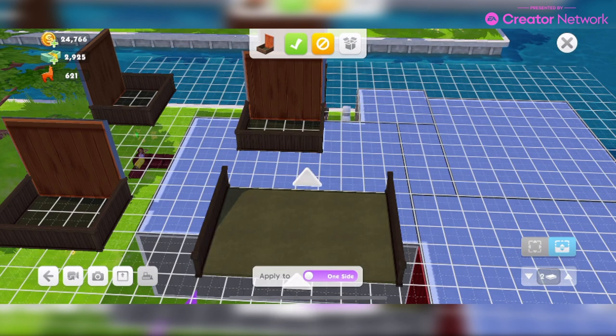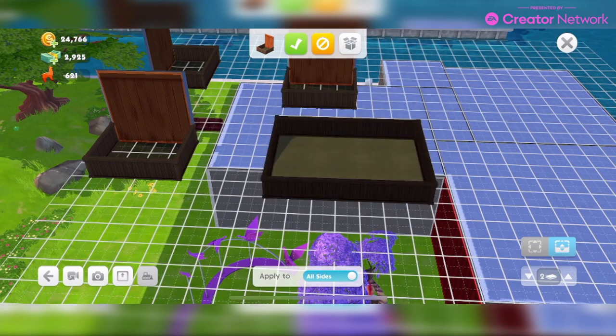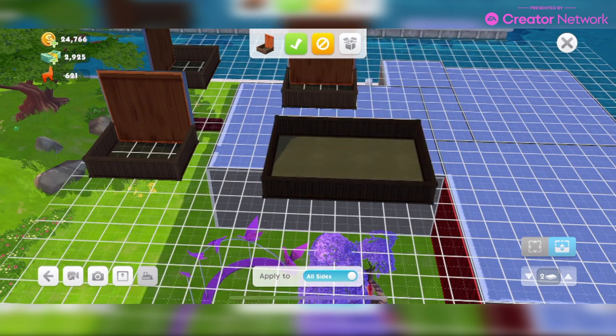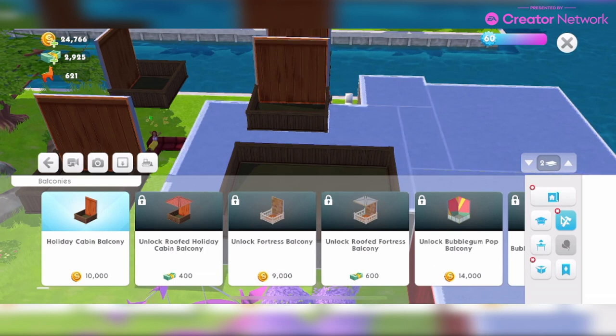You can just make it whatever you need by tapping — so we'll make it a platform so they can just jump off the end. You can tap all sides as well. Essentially this is a room and that's how it works, but it's going to cost you a lot more.